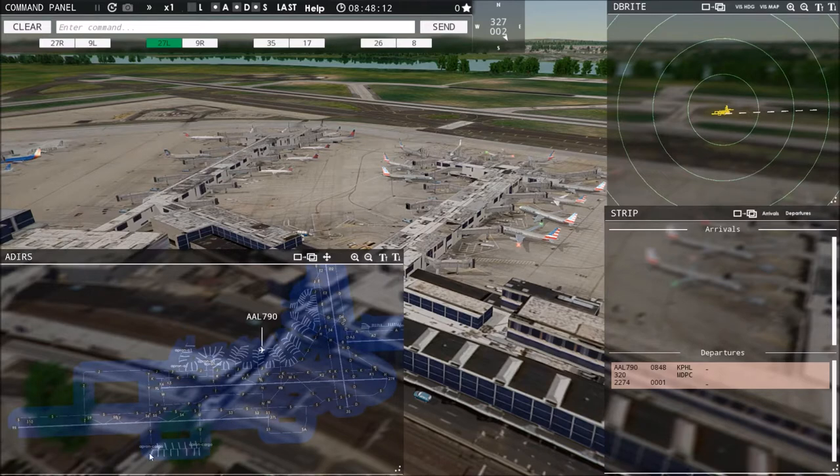If you crash two planes, that's 1,000 points lost — not good. You get 10 points for every successful takeoff and landing. Now here's the aerial radar — we'll see aircraft coming in on approach on the dashed white line leading into 27 left. Once they're above 100 feet they come off the ground radar onto the aerial radar screen, showing flight number, altitude, and speed as they climb out. Then we hand them off to departure.